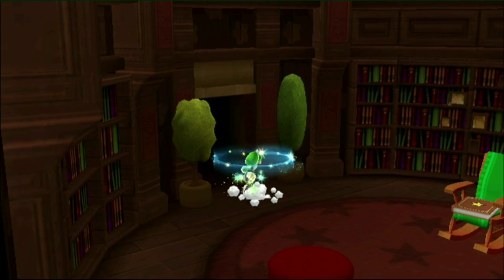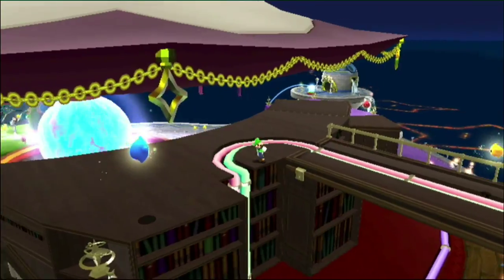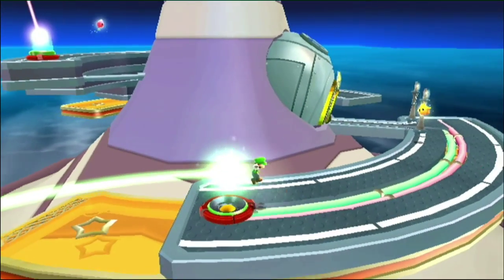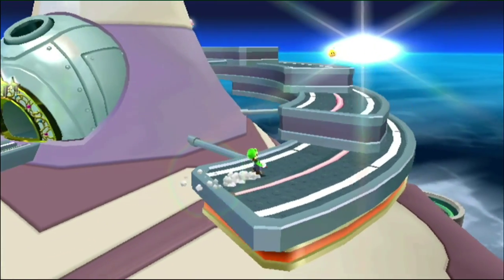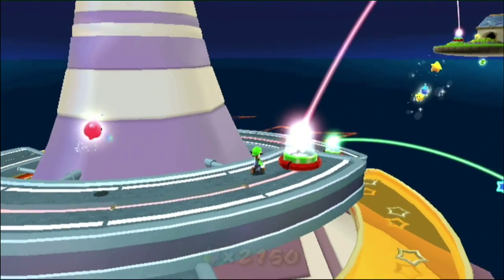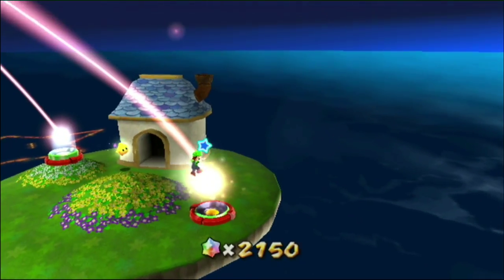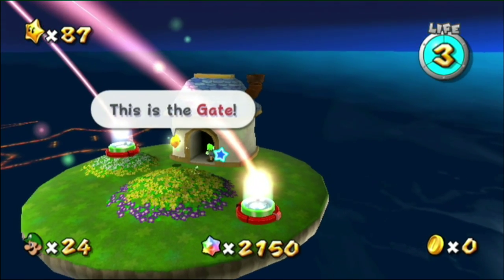Sorry that took so long, guys. I thought it would be just one chapter, but we won't need to do the reading anymore - be glad we're done with that. So, to show the new dome we're heading to: we only collected one star and that was a purple coin mission. This will surprise a lot of people, but if you go all the way to the top you can reach that little house there. That house may look familiar - it is the exact same house where you get the last star in Mario Galaxy 2. For those who haven't seen the Mario Galaxy 2 Let's Play, you can find it easily. This is the gate, and here in the gate we have four new levels.